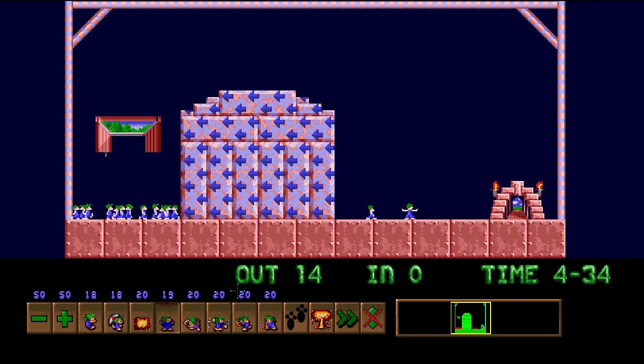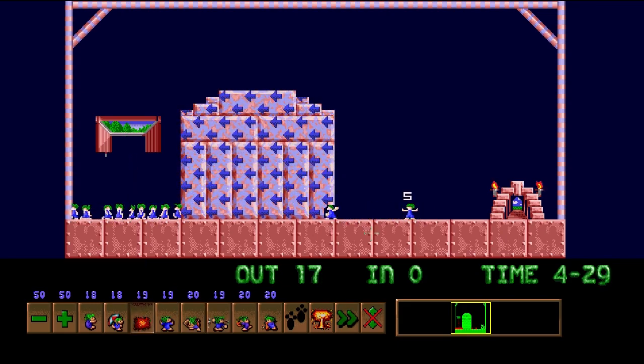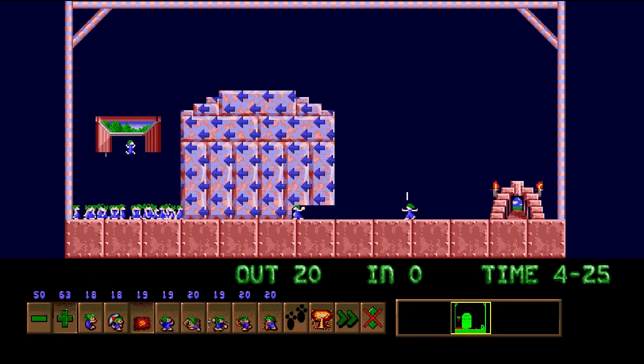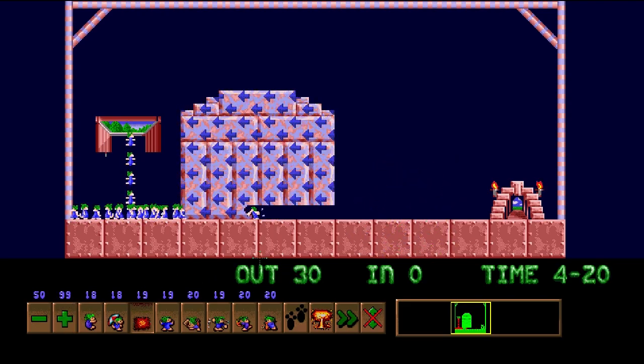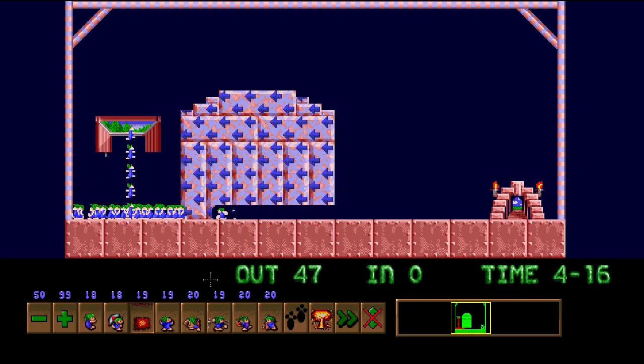The game is simply not letting us dig — it's not gonna have any of this. Also, the two lemmings that you send over the block structure need to be floaters, because they're not gonna survive the drop all the way down to the ground. And by the way, whenever a lemming happens to be both a climber and a floater, the game refers to it as an athlete.